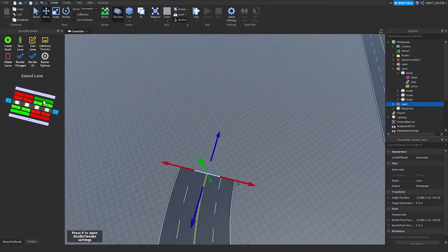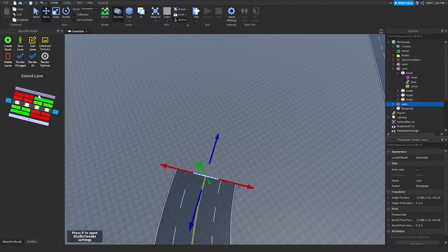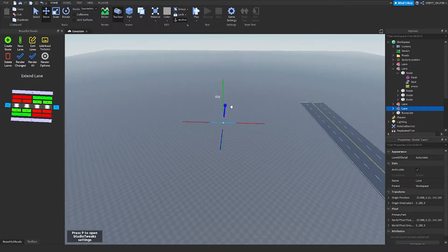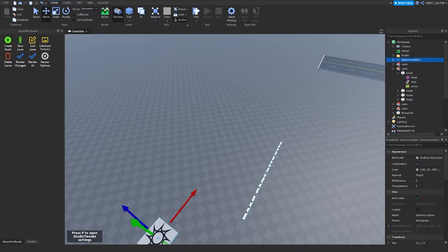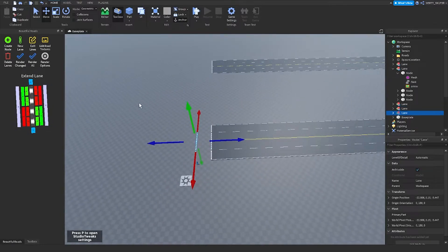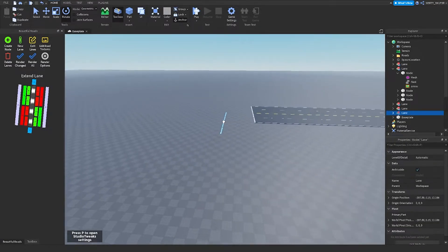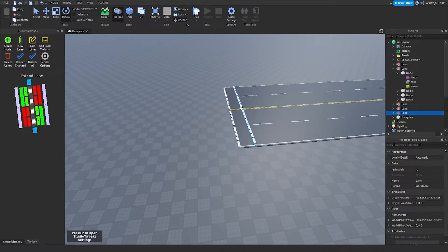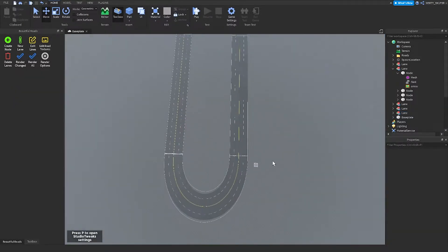And then after that I can just make another node, place it right over here, and then place it where the other node is. And then I made a racetrack.